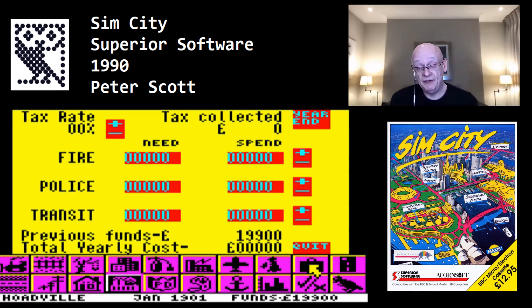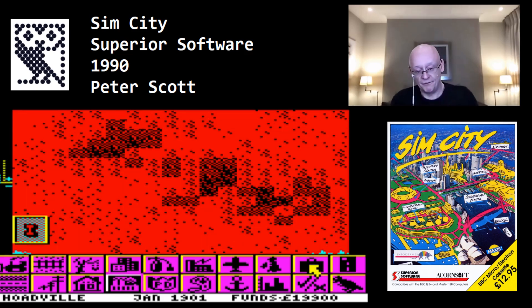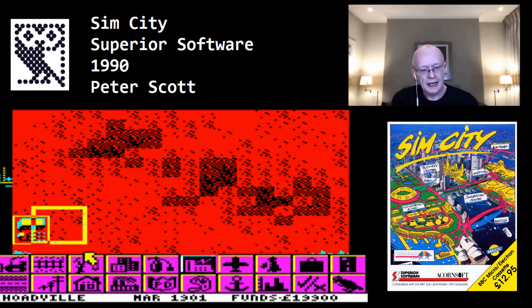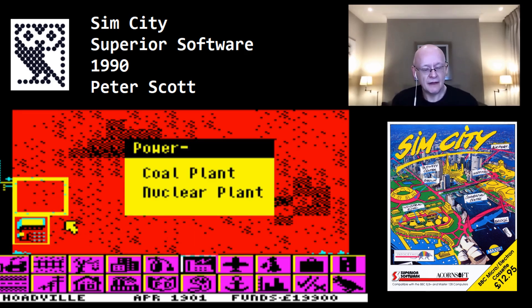They sent everything including the kitchen sink — box files, algorithms, drawings, every single bit of the city all turned up. It was like, wow. And I had an Amiga version and the C64. I got vast amounts of stuff.